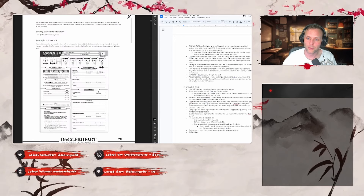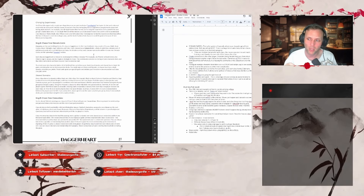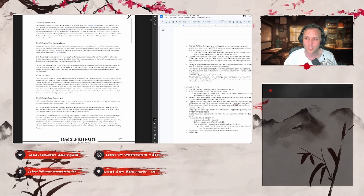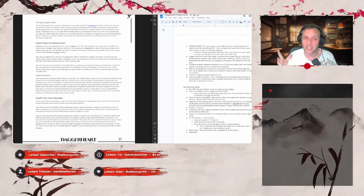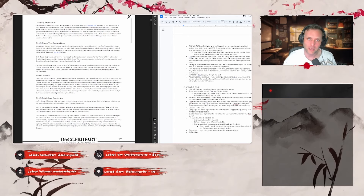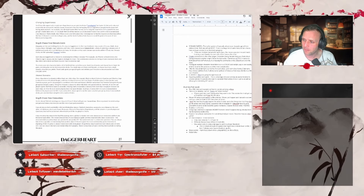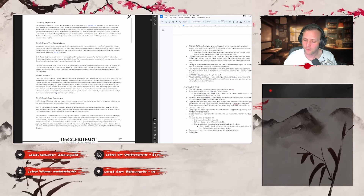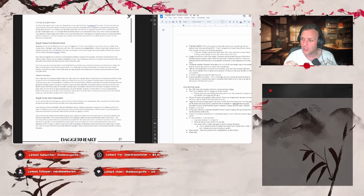Next, domain cards. The domain system is essentially where characters get most of their abilities — maybe 90% of them. There's a huge list of cards with different abilities and different stress costs, for both martial and spellcasting abilities — everything in the game. It's like a deck of cards you shuffle through. Which ones you can use is based on your class, but there are ways to access others through multiclassing and other abilities. You gain more as you level up and can mix and match between the different domains your class has access to, leaning into different thematic character types.